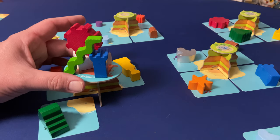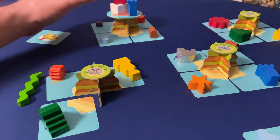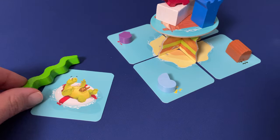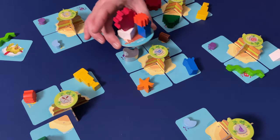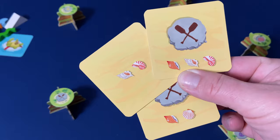If, during either the stacking phase or the balancing portion of the turn, any bits of flotsam fall from the raft, those bits will leave the game and be given to Tilda the Turtle. Once all but one island is void of cards, the game ends, and we'll count up our shells to see who did the best job of floating the flotsam to become the winner of the game.